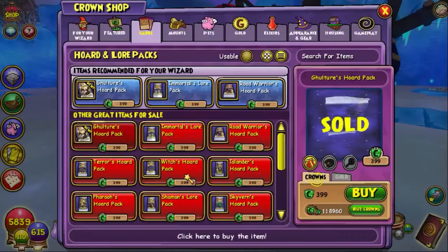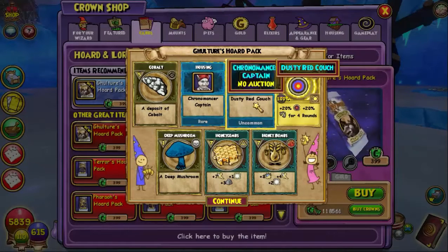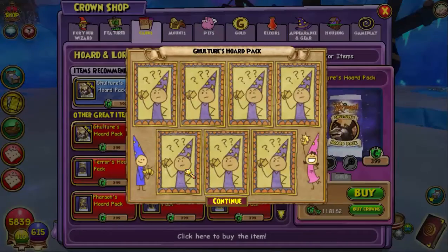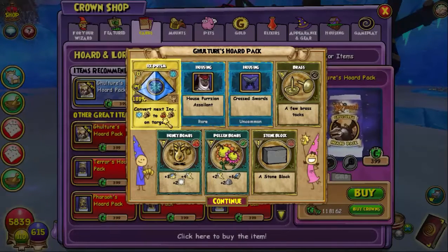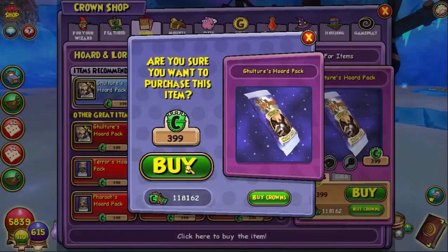Let's see what else we can get here. Ooh, another housing. Another cool housing item, and Grey Agent, pet snacks, and a treasure card. Cool couple of housing things. Pet snacks. Grey Agents and a treasure card. I don't know why I'm struggling to say that, guys, sorry.